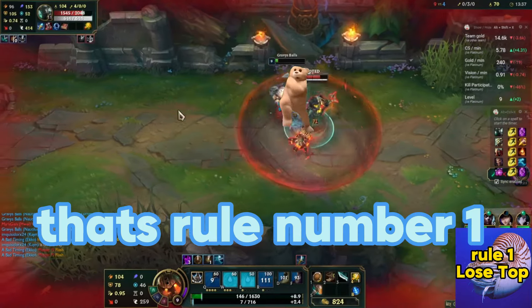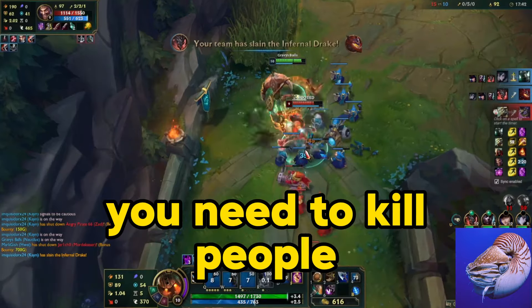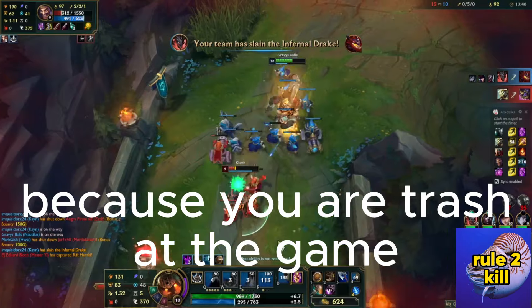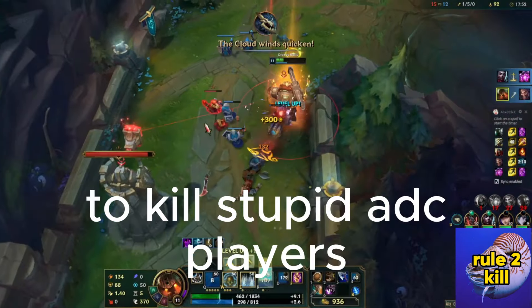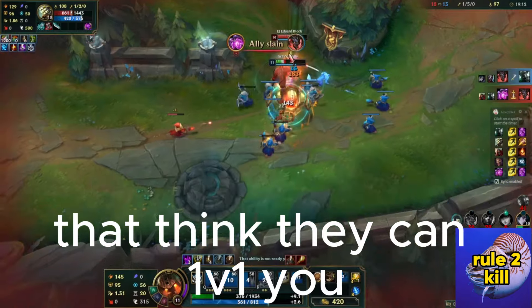That's rule number one. Rule number two is very simple: you need to kill people. You are going to miss all the cannon minions because you are trash at the game, so you need to get money somehow. The best way is to kill stupid ADC players or junglers that think they can 1v1 you.